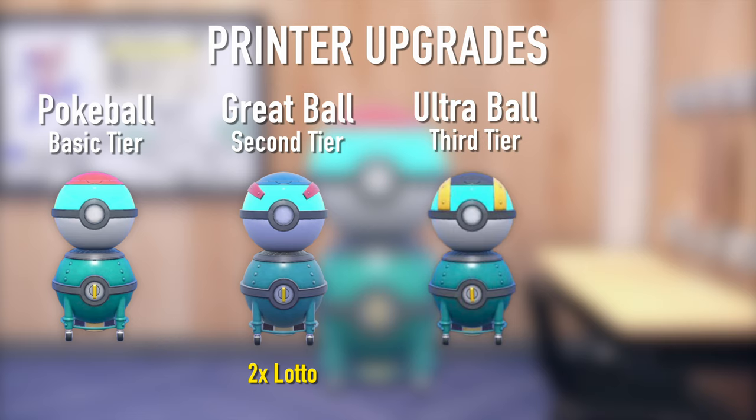The next level is the Ultra Ball level, which is the Poke Ball lotto. This is probably the best lotto out of all of them, and it's fantastic because you get access to some special Poke Balls that are really only available from Port Maranata auctions.